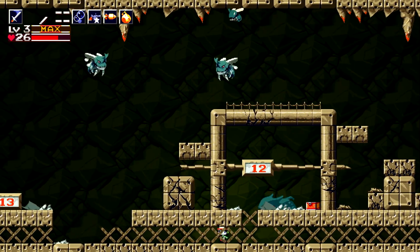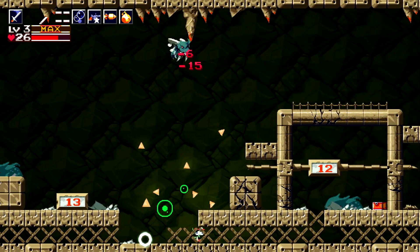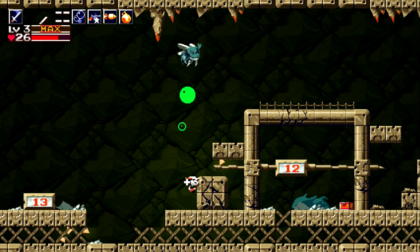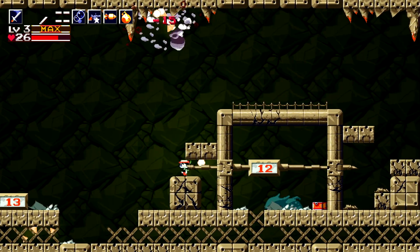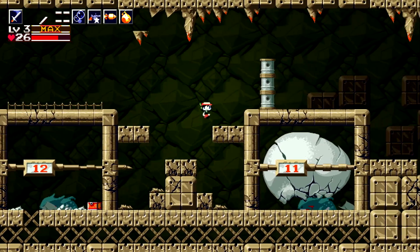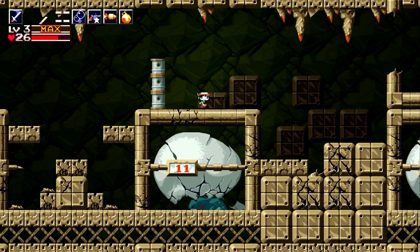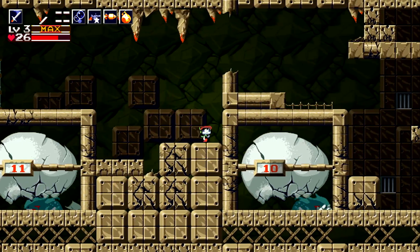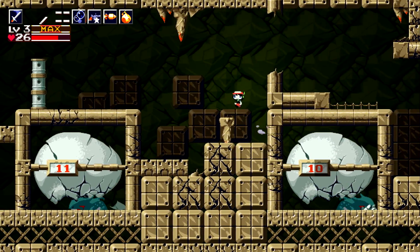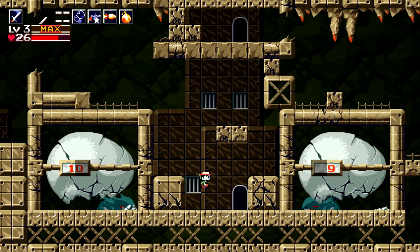Our max missiles increased. Also be careful here — we want to be very careful when dealing with these enemies. There are also falling stalactites. Please be careful of them; they come in both small and big varieties, with the big ones becoming platforms. So please be careful and take your time.